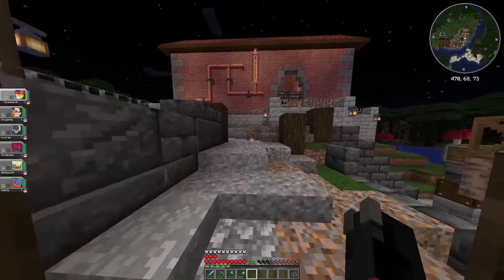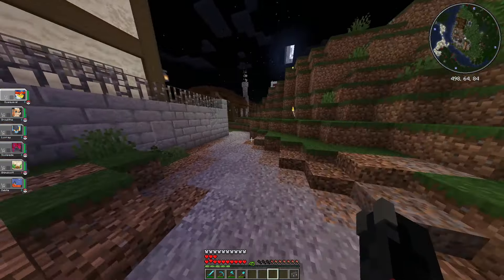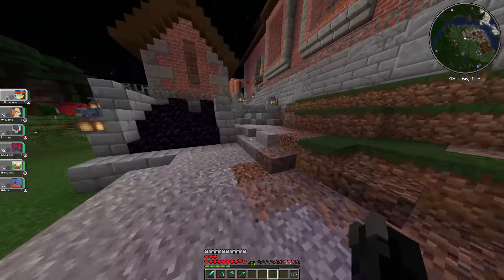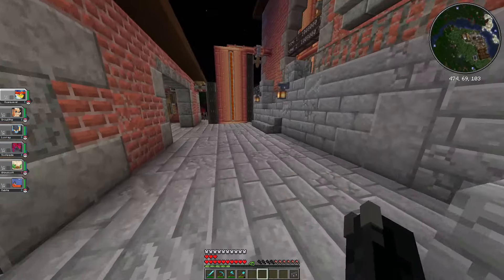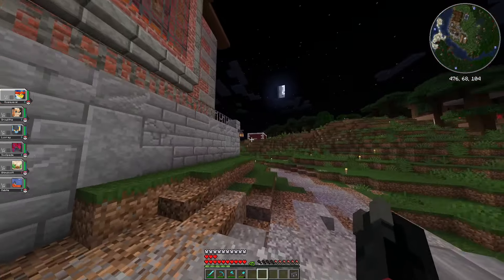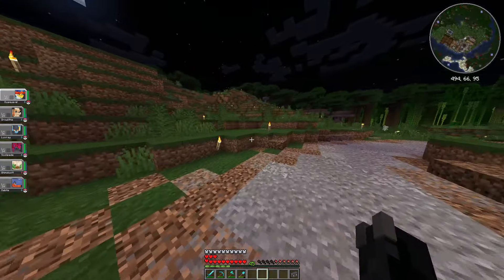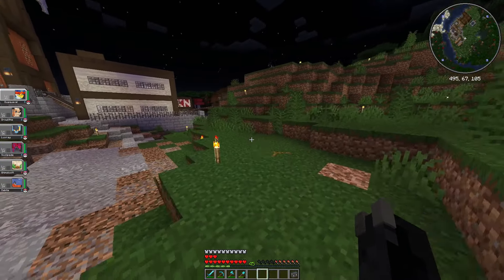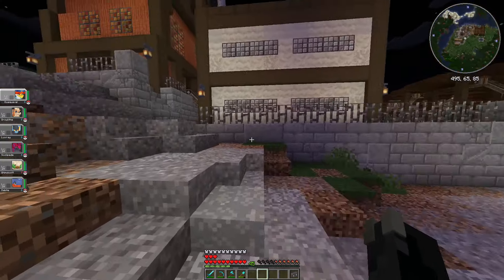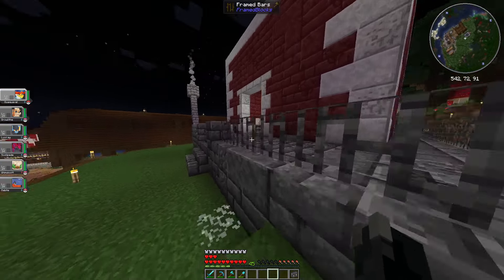The next thing that I would like to start automating is gravel, because I use a lot of gravel. Cobblestone — those sorts of stones. Especially andesite, because with all the Create stuff I'm making, I'm going to need more and more andesite the longer I go. So the main goal next is to automate andesite, cobblestone, gravel, sand, and maybe even clay. Oh, and one more thing you might have noticed in the distance is this.